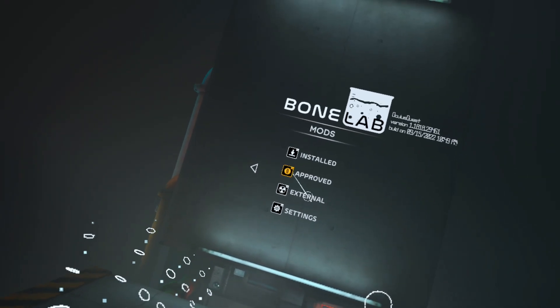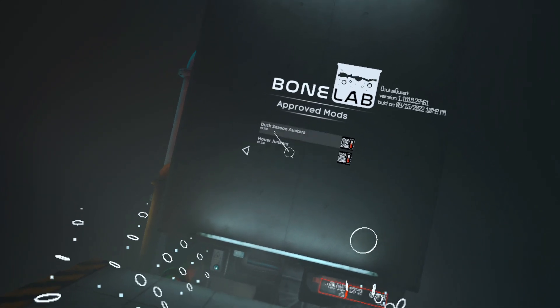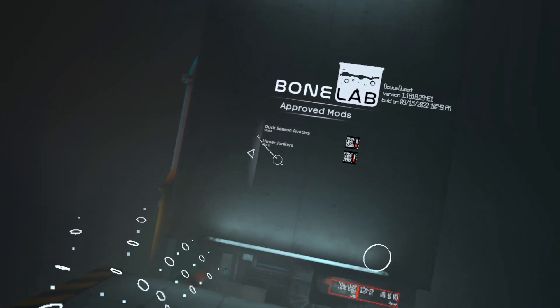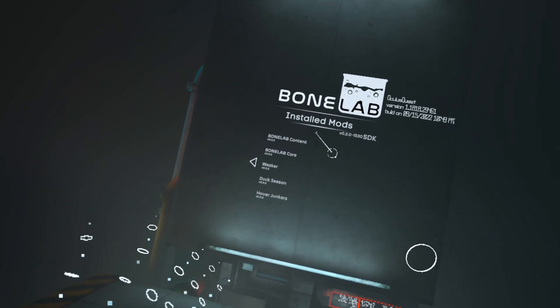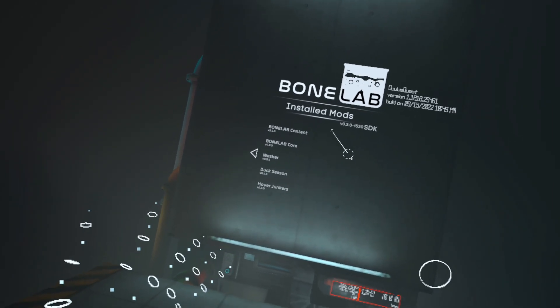For now, you want to click on approved. You want to click on Duck Season and Hover Dunkers in order to install the mods — let them load. Then you want to come to your install section to see all the mods that you have currently installed onto the game.